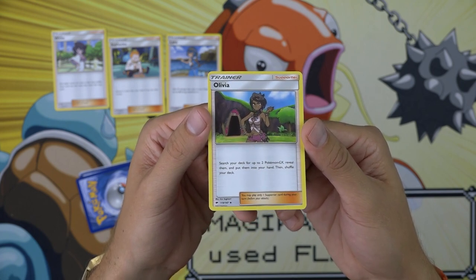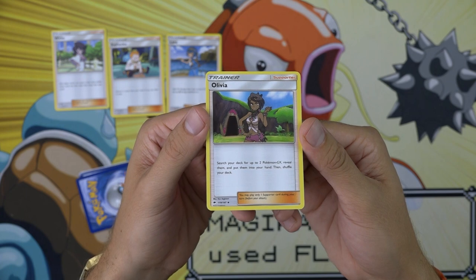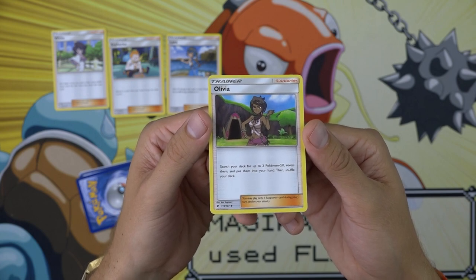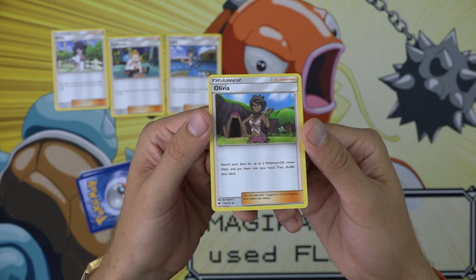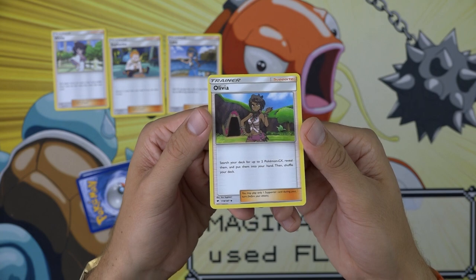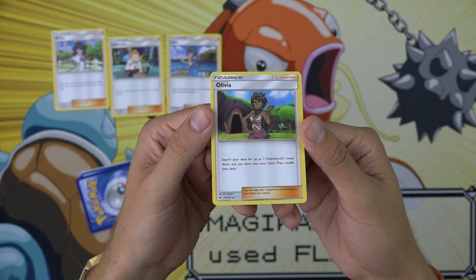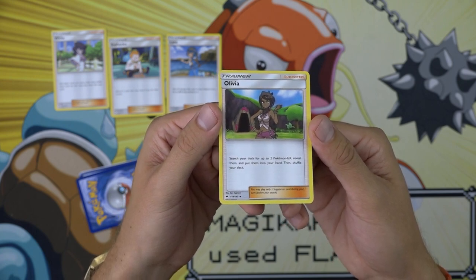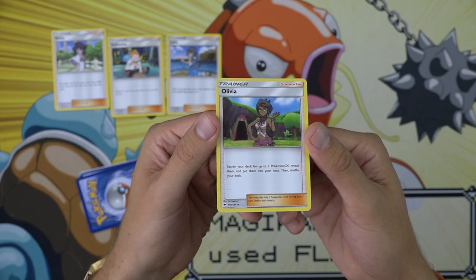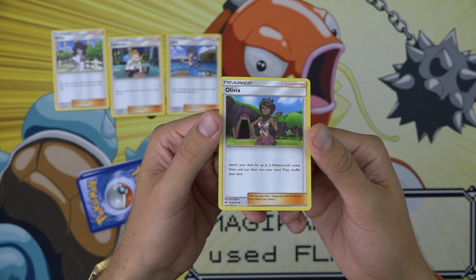It can also help search out evolutions, which I think is great — especially in a format with cards like Gardevoir GX, Noivern GX, and Charizard GX. There are just more evolved GXs coming out. There are all the Stage 1s too: Ninetales GX, Umbreon GX, Espeon GX — lots of evolved GXs that this supporter can grab. Not only does it help you set up on the first turn — grabbing Tapu Leles, Drampas, Tauros — it can also help you set up your evolved Pokemon.